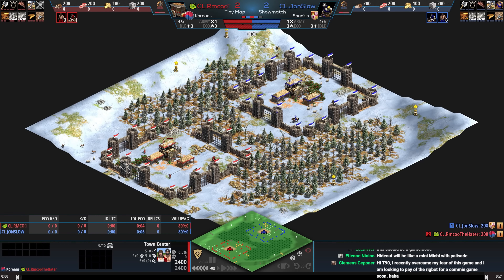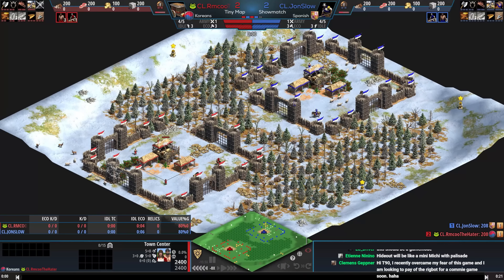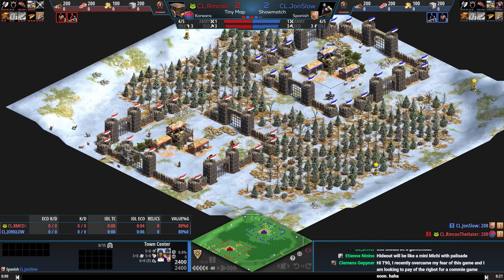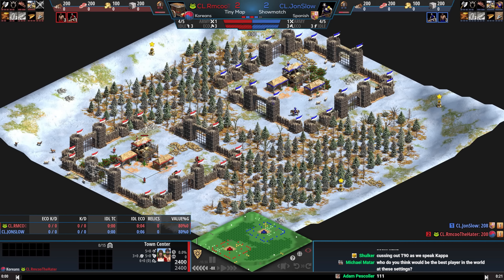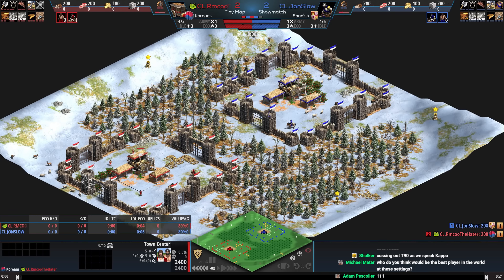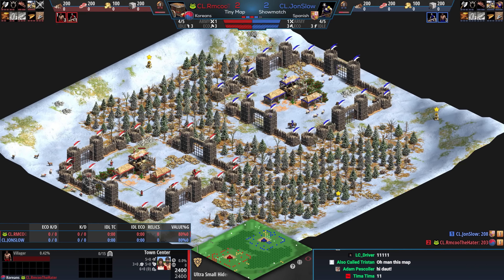Welcome to the smallest hideout ever — 36 tiles by 36 tiles. We've now done this with four or five maps technically if you include force nothing. In hideout, normally players share a wood line and then they have a base of palisade walls. This might actually be the longest one we've seen yet.